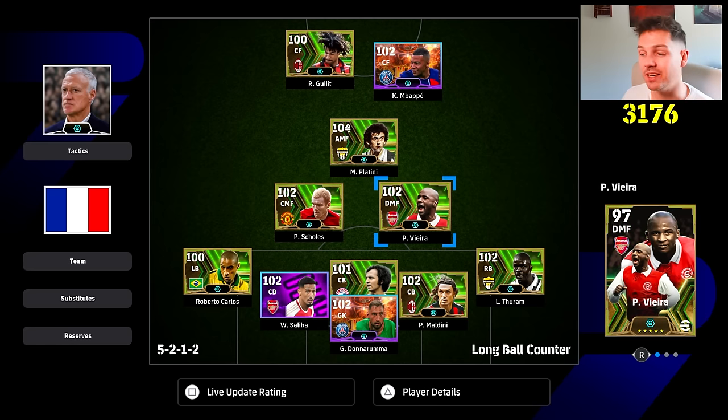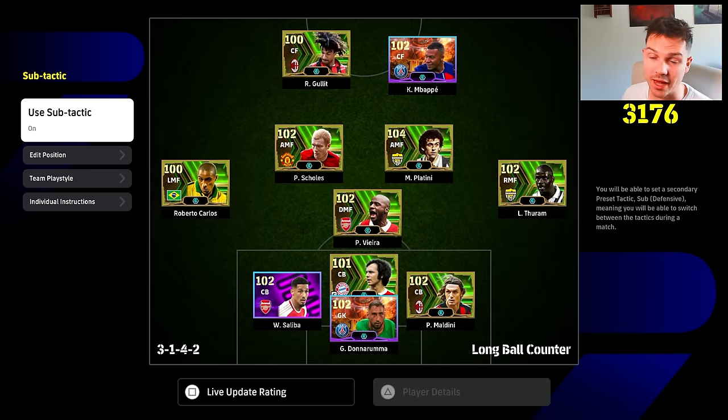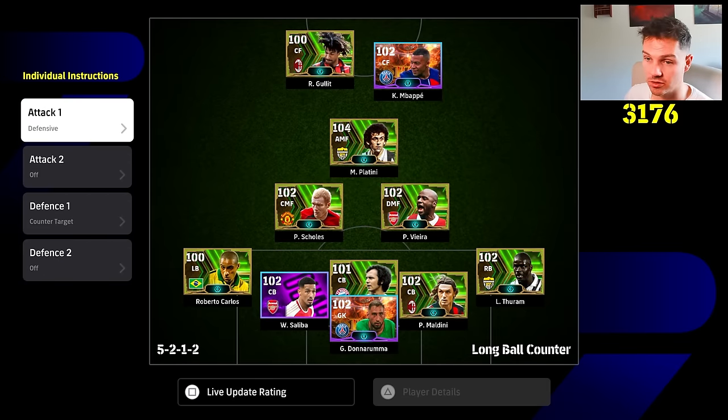With this in mind, our main objective is to defend very deep and very aggressively — to build an absolute wall, which is why we have the five at the back — and then to use our sub tactic to attack when we have the ball. This requires a lot of focus and being tuned in to when you can build an attack, when to put your sub tactic on and off. Essentially, you're attacking with one formation and defending with a second.